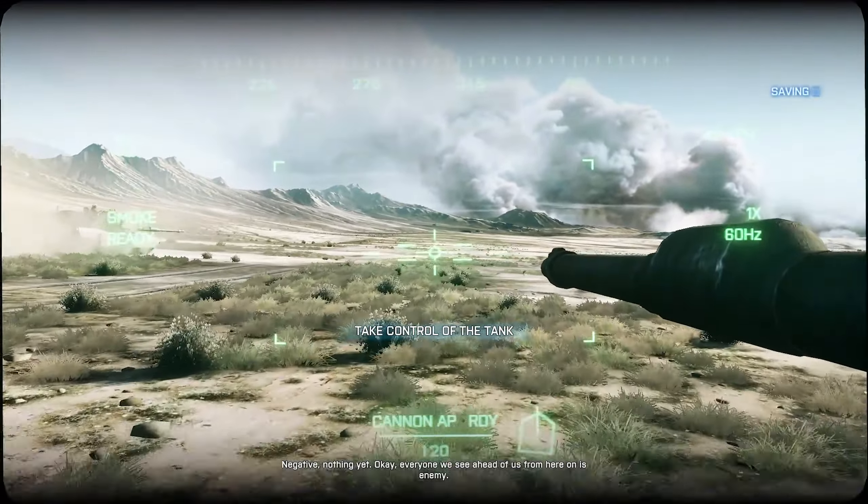Loading gate. All Anvil victors commencing charge on my mark. 3, 2, 1, mark. Driver, move out. Full throttle. Jesus! 3-2's down! Anvil 6-6, 3-2 is hit. 3-2 is down. They're firing up. Grazing hit! Looks okay from out here. All victors, maintain assault! Maintain assault!